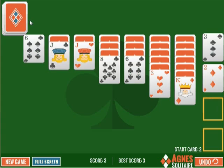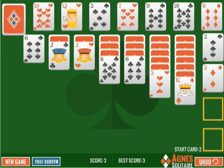The other difference is that in Klondike, you deal 1 or 3 cards into a waste pile depending on the version you play, and you can only take the top one off. In Agnes, you deal out 7 cards all the way across, and you can grab any of these.